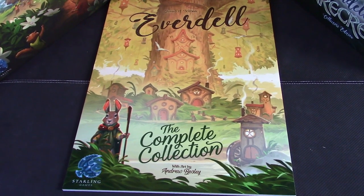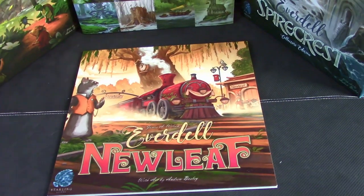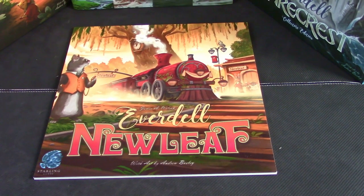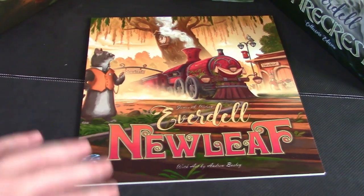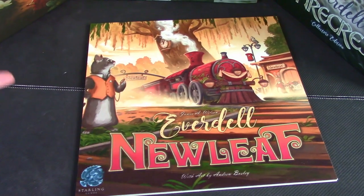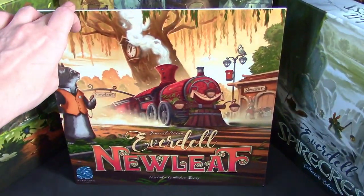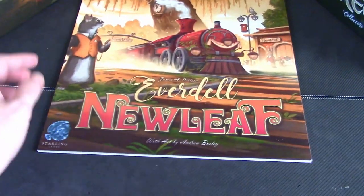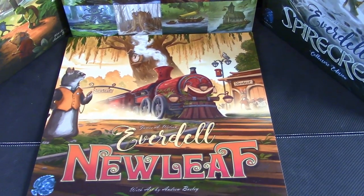Let's move to the newest expansion: New Leaf. The biggest news is that cats are going to be in Everdell — and man, it's been a long time coming. Cats are my favorite; I have a bunch of them and one is my channel mascot, Miko. New Leaf is adding a train station, and other critters will be traveling in and out. It offers a whole new farm card display and a new mechanism around the train station. Trains are cool, cats are cooler, and more Everdell is the coolest.